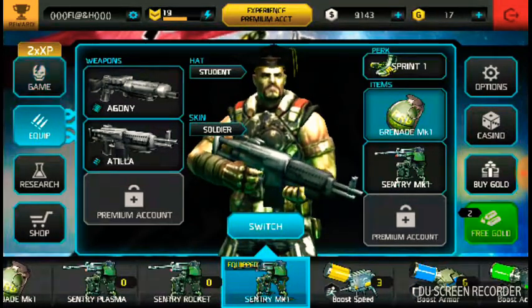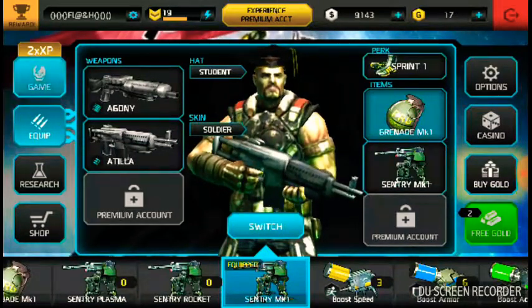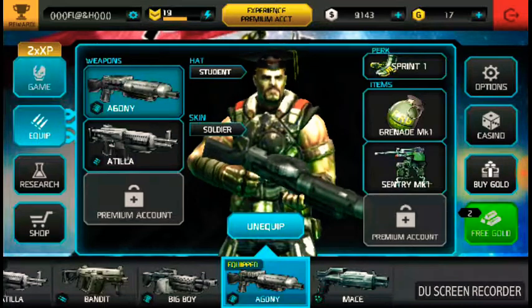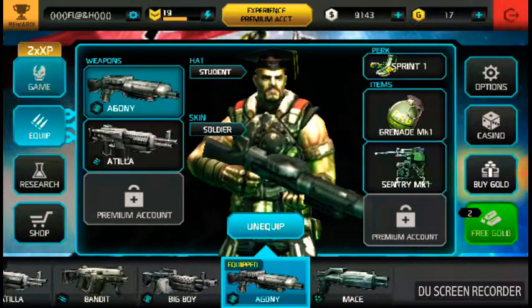One Agony and one launcher will be a good combination, or two launchers will be a good combination — it's your wish guys. But I prefer the best guns to be Agony and Short Strong or Red Redeemer.